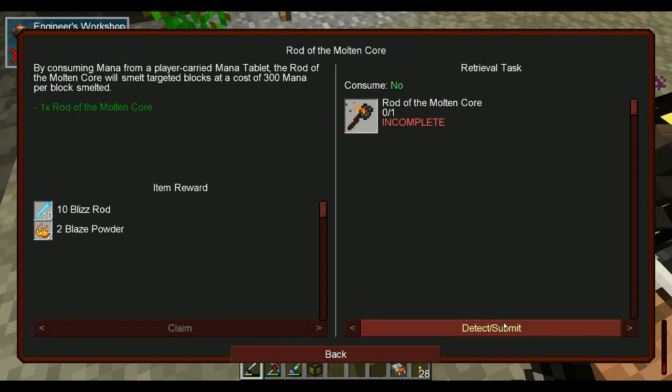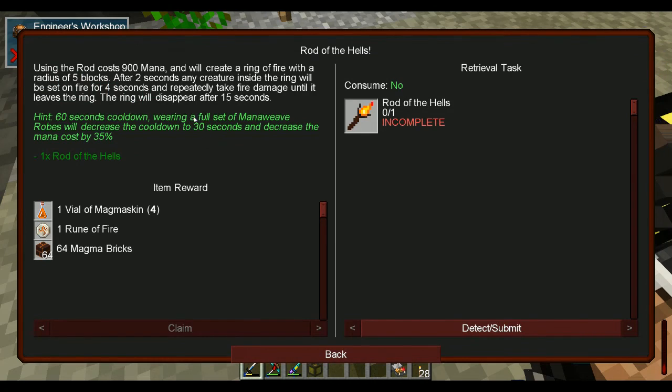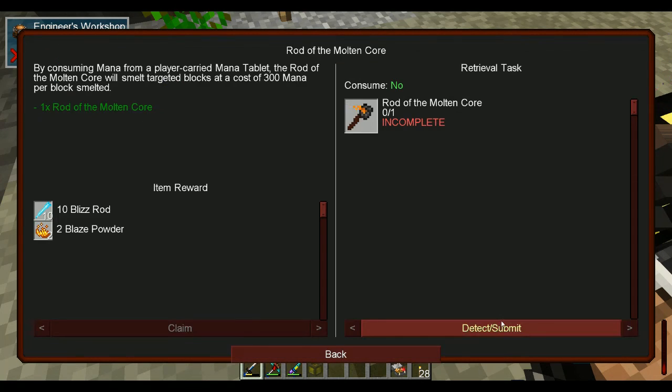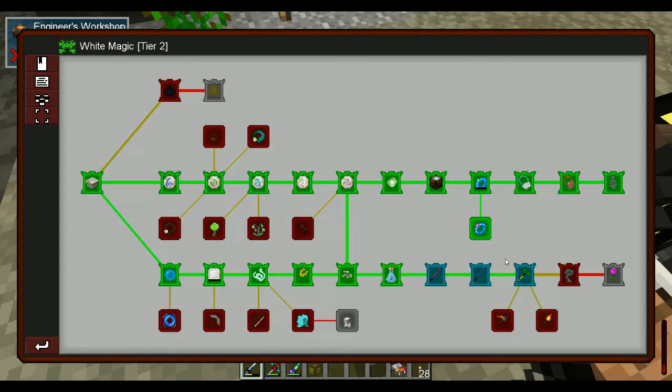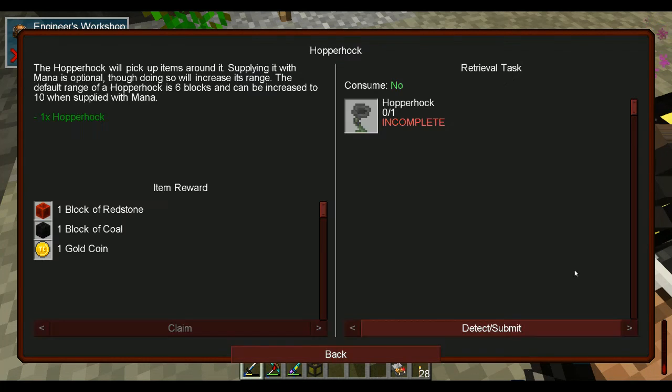Rod of the Molten Core — smelts target blocks. I don't know if we really care about those though, so we're not gonna bother for now.